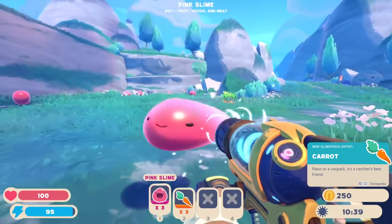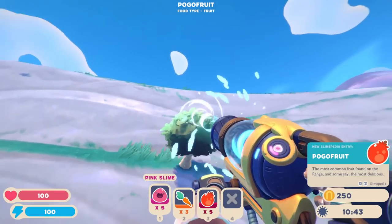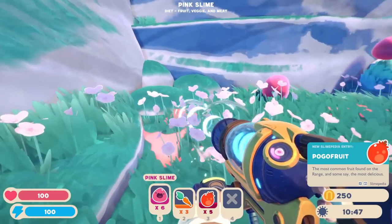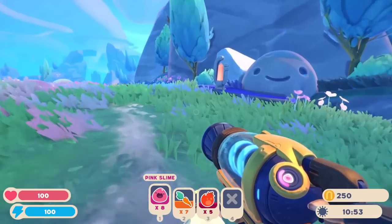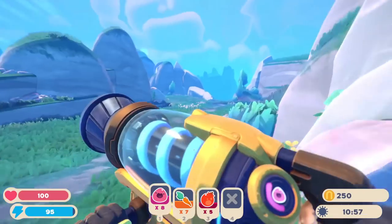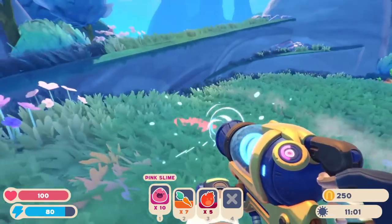Over this way, oh, a couple of berries too. Pogo fruit — the most common fruit found on the range, and some say the most delicious. Definitely good to get some food, and some more carrots too. I don't want to go out too far. There's so many other types of slimes, so definitely worth it to look around and find as many as we could stumble upon.